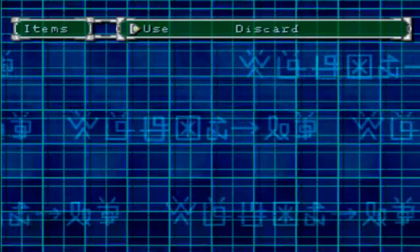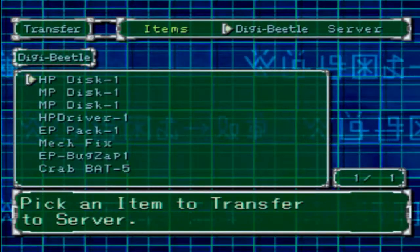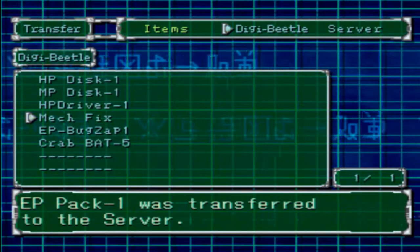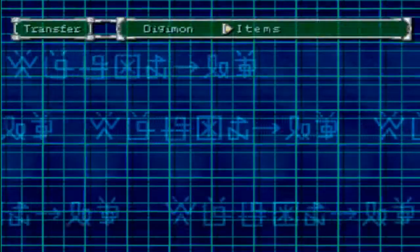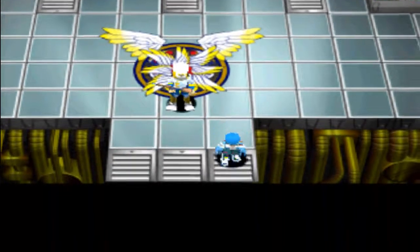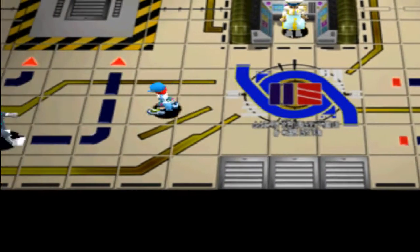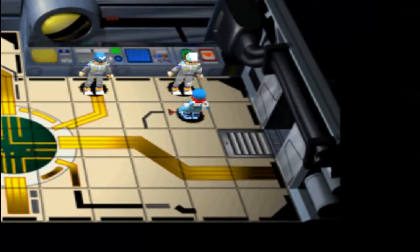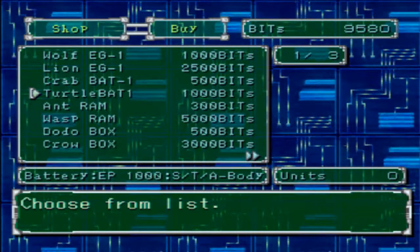Let me just transfer out some of my items, because while I was grinding I think I made good on extra items. I also upgraded my Digi Beetle's battery off-screen - I was going to finish upgrading it but figured I'd show that. I got the turtle battery, which comes with a thousand EP, so that's really nice.